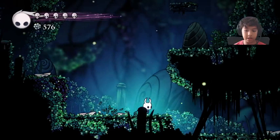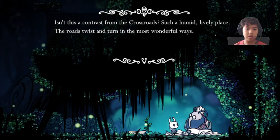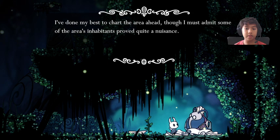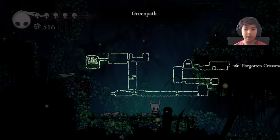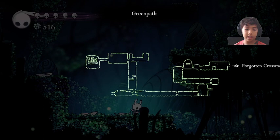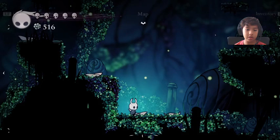If you walk all the way to the right here, you find Cornifer again. We found him in the last episode in the first area and he gave us his map. You can purchase a map from him. Now if I hold the left bumper, I have this map of the area. It shows me the area and where it leads into the Forgotten Crossroads, and in your inventory you can see all the places you have mapped.